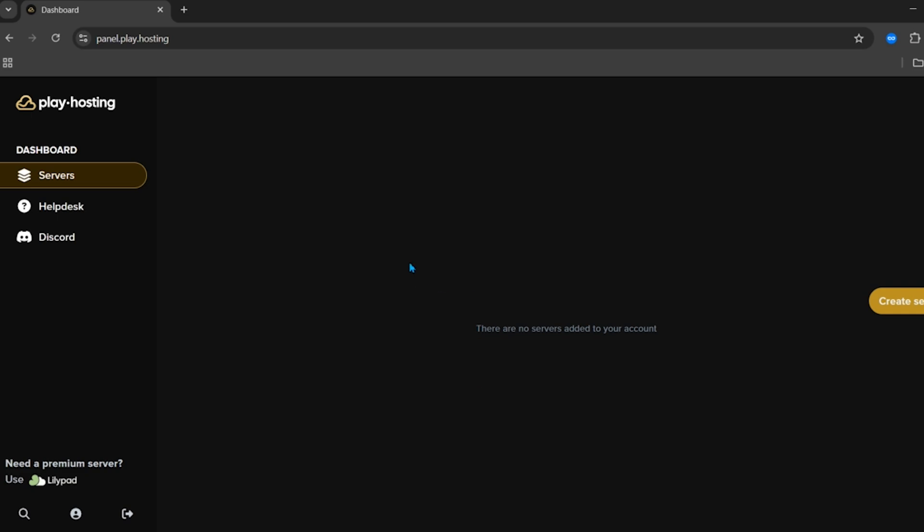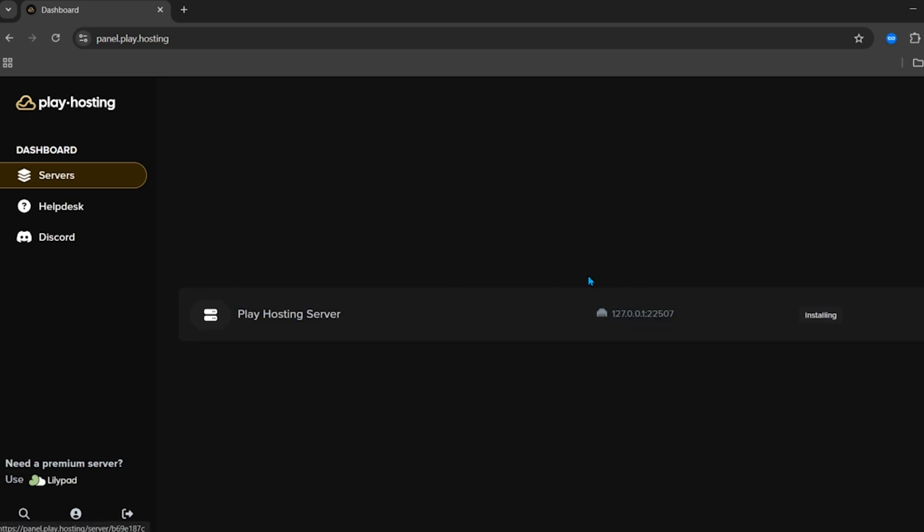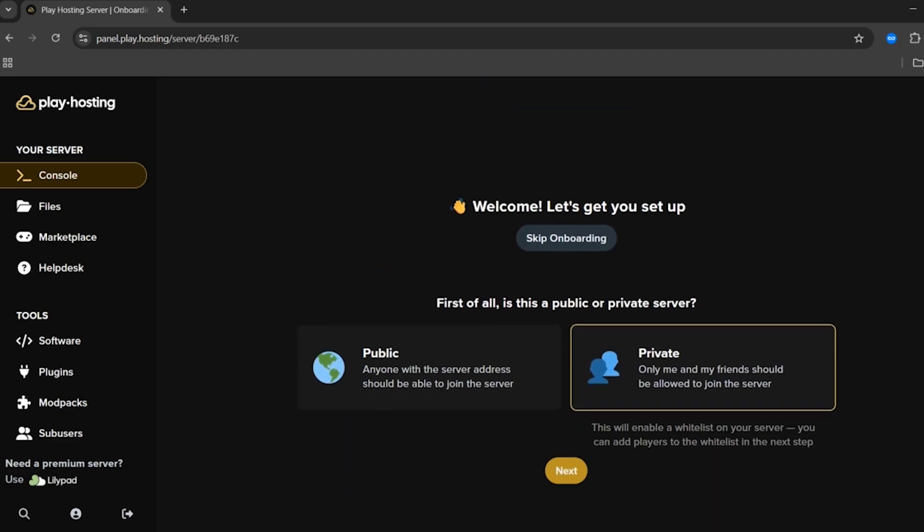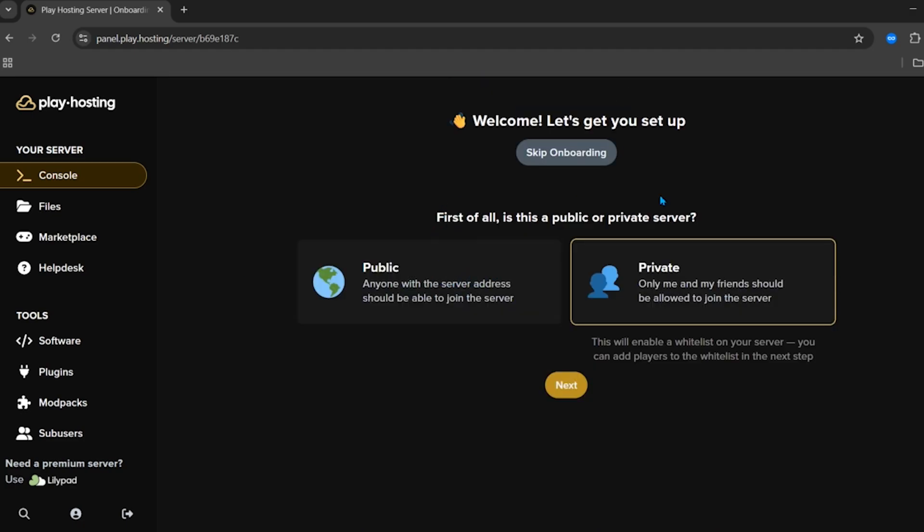You will see an interface — click on 'Create Server'. The free Minecraft server has been created and right now it is installing, so just wait for a few seconds. Once the server has been created, click on your server and here you need to choose a couple of settings.